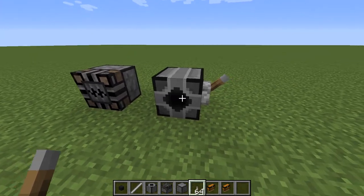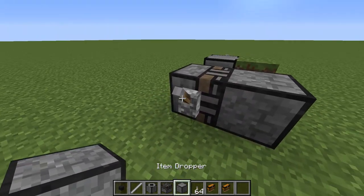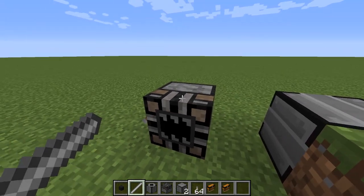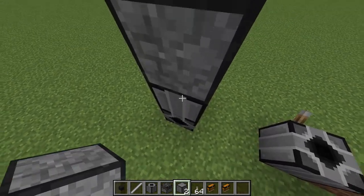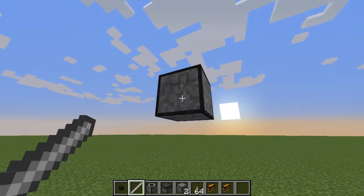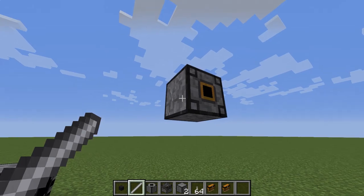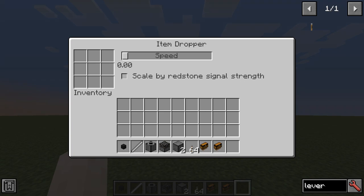Here we have the block breaker and the block placer. See, we can place blocks like that and they require redstone signals. If you want to rotate, we use the big metal bar. So if I was going to place the item dropper here, I could rotate it if I wanted to go a different way. It works slightly differently: this one will go directly to whichever face you point, while on this one it will go to the opposite face. There's also a nice UI here — the item dropper lets you set the speed and scale by redstone signal strength.